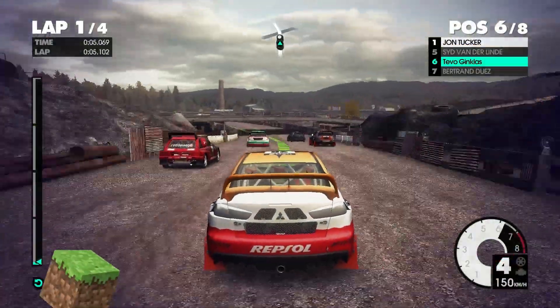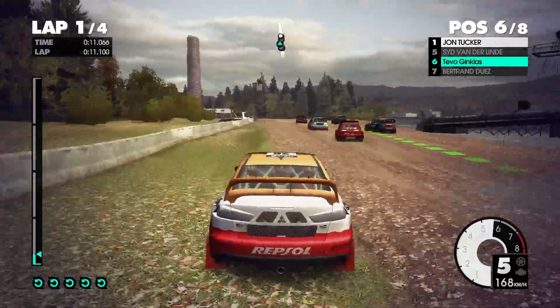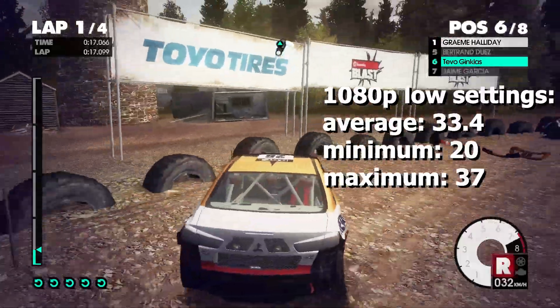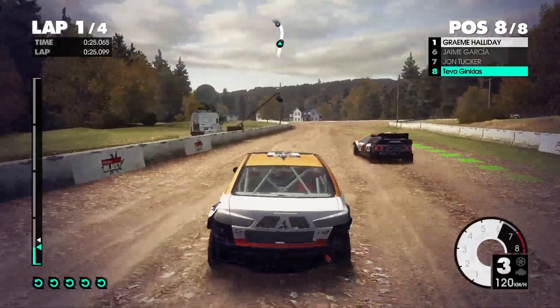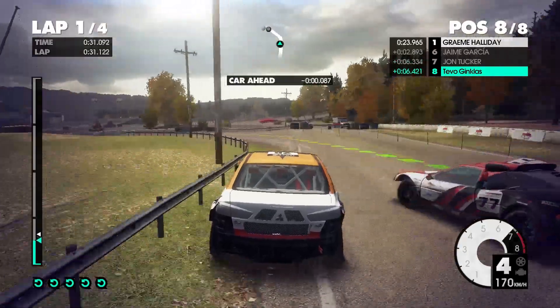Next up we got Dirt 3. The first impression of the game with 1080p was decent. With the lowest settings possible, we got an average of 33.4, a minimum of 20, and a maximum of 37 fps. 5 minutes later I changed the resolution to 720p and the gameplay was smooth. We got an average of 62.4, a minimum of 45.3, and a maximum of 80 fps.